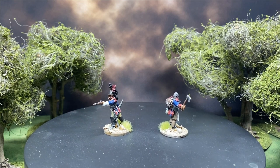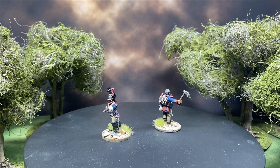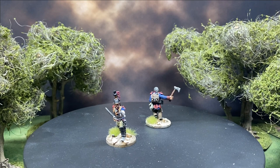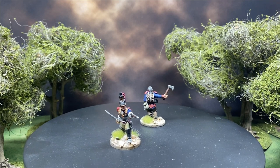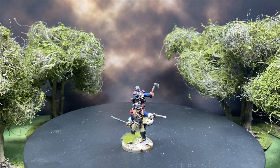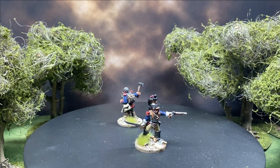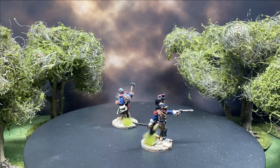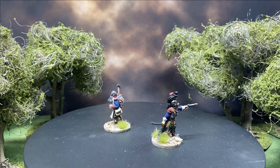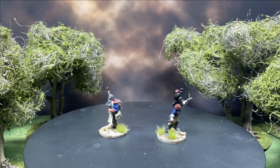Behind them coming around is the heavy cavalryman. He really does look like a heavy cuirassier. He's ready with a heavy sword, set to deal with whatever's in front of him. Very nice — full of animation. I love all the miniatures; they're all full of character and animation.